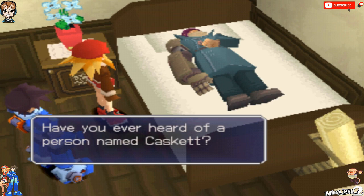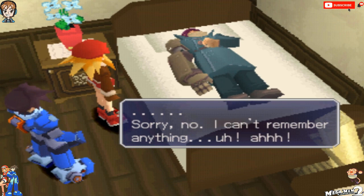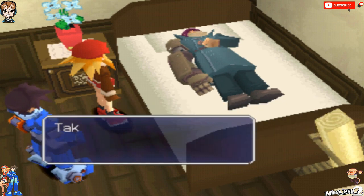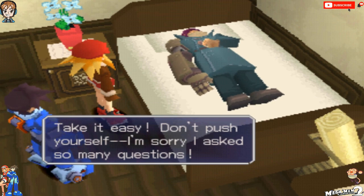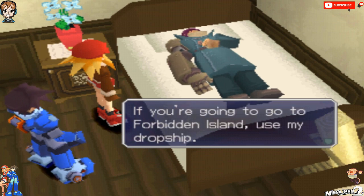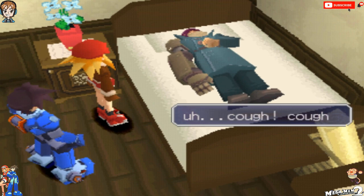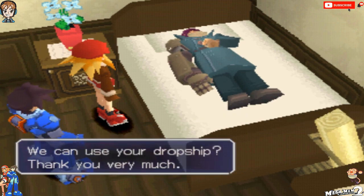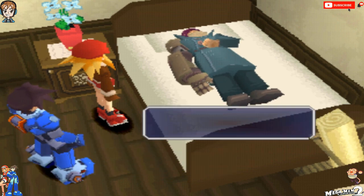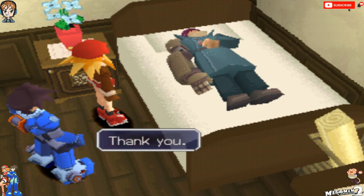Have you ever heard of a person named Cascette? What about my face? Do you think you might have seen me before? Sorry, no, I can't remember anything. Take it easy, don't push yourself. I'm sorry I asked so many questions. No, it's alright. If you're going to go to Forbidden Island, use my dropship. All it needs is a refractor. The one from the ruins should do it. Aw, but I wanted to use it for money. Too bad. Plot.